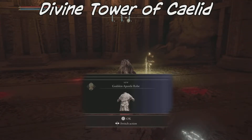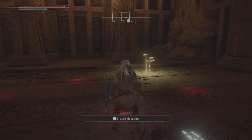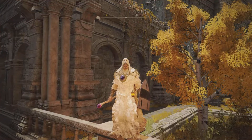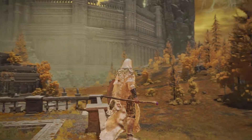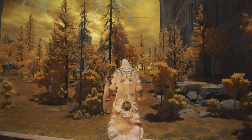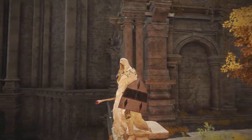Hey ladies and gentlemen, I'm going to take a look at the Divine Tower of Caelid and some nice gear you can get for defeating the boss. This will give you the Godskin set, which is very nice looking and very effective if you're going to be playing a mage or a spellcaster, so it might be worth your while.